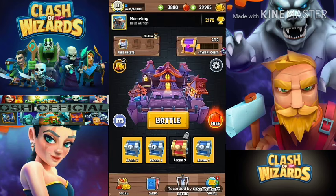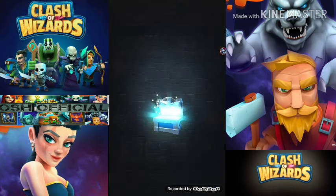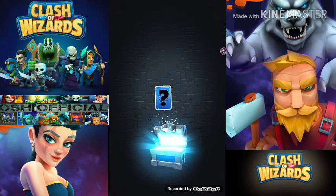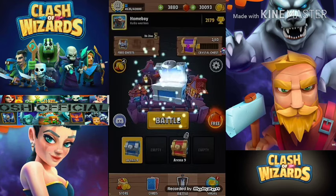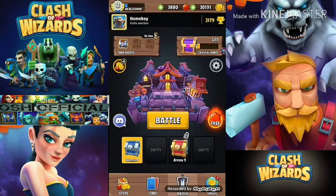We managed to get to 279 trophies at the moment, so we're just going to open a few chests to see if we can build on that. We use the Phoenix card and certainly play alongside the shaman, and you can certainly get some great gameplay. As always, build the wave up, look at the cards, and you can kind of read what the opponent is doing.